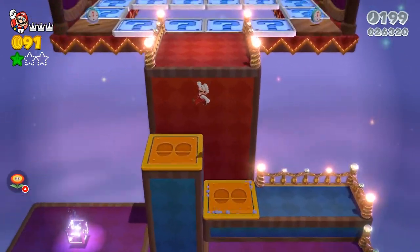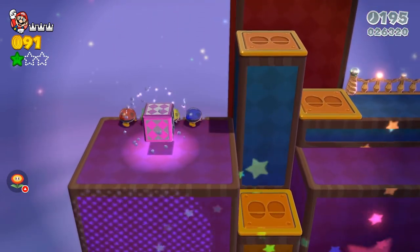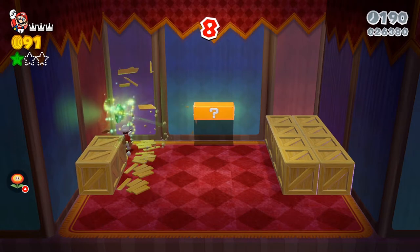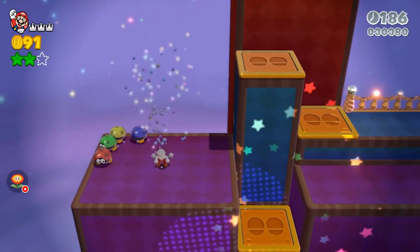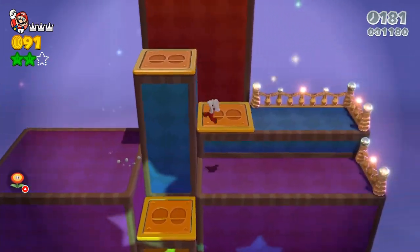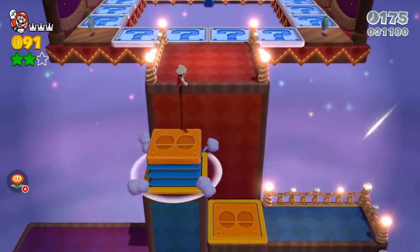We're going to grab another star in here inside of this purple cube — it's going to be on the left side all the way in the corner. Just jump and grab it before the timer runs out. Don't play any games when you're in that circle because if the timer runs out you basically have to start the whole level over in order to get it to respawn again.